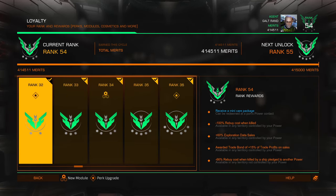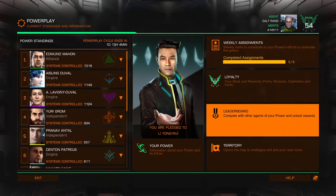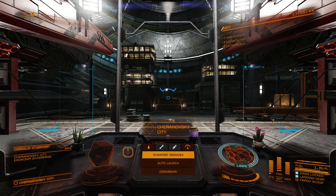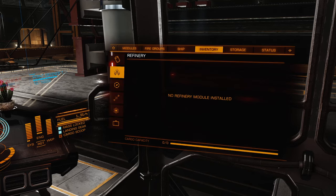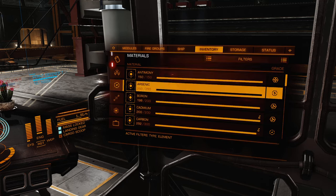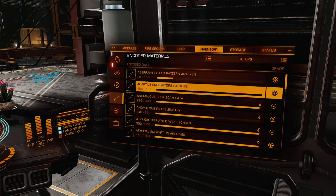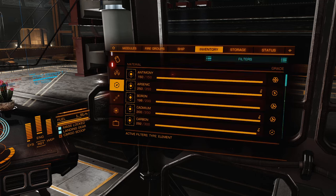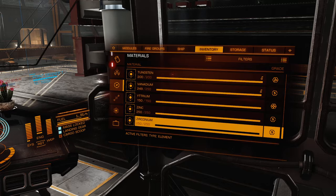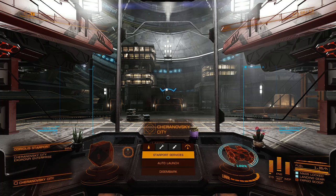I'm over rank 50, so I've got quite a few of these things. I also have a pretty full inventory because I went collecting materials before Power Play 2.0 came out. I'm still missing some things or low on some things, but I have quite a few of the raws and a few of the others. And that's generally what's in those packages.